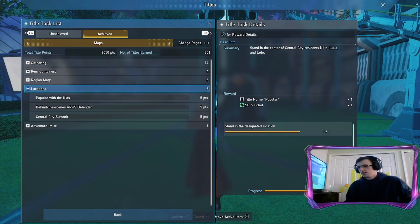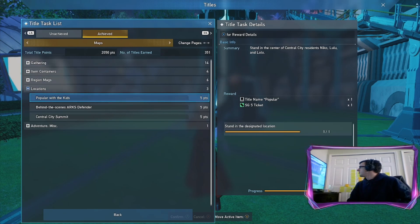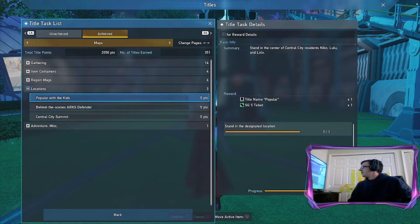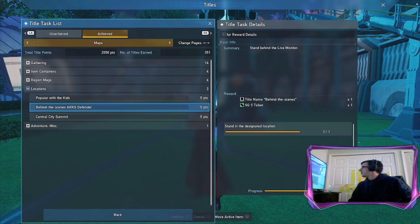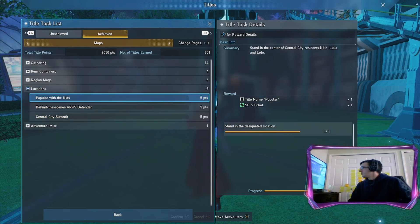Hey everyone, creepcaster here, just showing three titles that are pretty easy to get in Central City. I've already got them myself. The three titles are: Popular with the Kids, Behind the Scenes, and Defender. Basically you just have to go to three different spots within Central City and they give you these titles that you can use with your Arcs ID. They also give five star gems each.